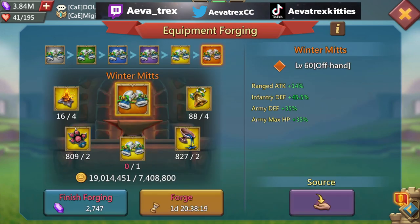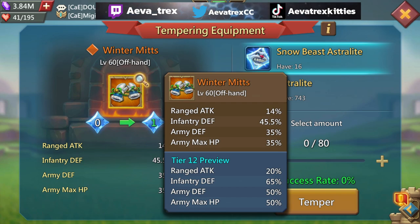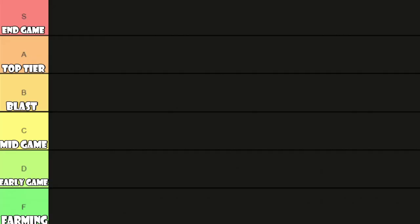Let's also talk about the Astralite portion. When you take a look at this item maxed out with Astralite, it becomes 50% Army Max HP. Forget the other stats — that alone is already huge. And it is a lot cheaper to max Astralite on this than on a Champion piece. So Winter Mitts is definitely one of those items that, especially if you don't have strong HP elsewhere in your mix set, is absolutely worth using.